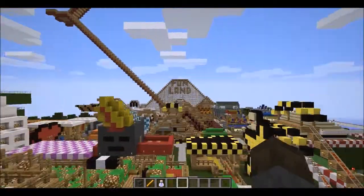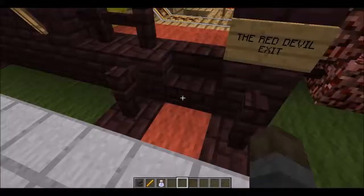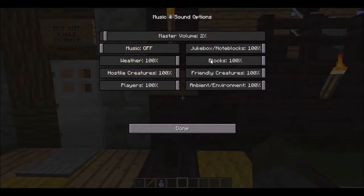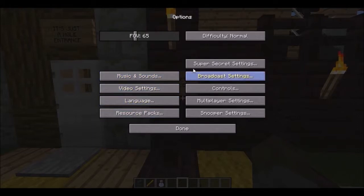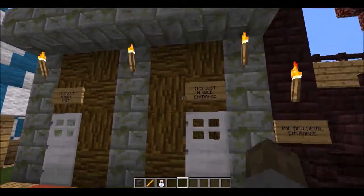I don't know what we're going to start on. First I kind of want to check out this — it's actually my favorite ride right here. This one's called the Red Devil, I believe. We're going to have to go into... I don't understand the new 1.7 controls. How do you make it peaceful mode? Here it is, right in front of my eyes. The new format is just confusing me because I play in 1.6 a lot.